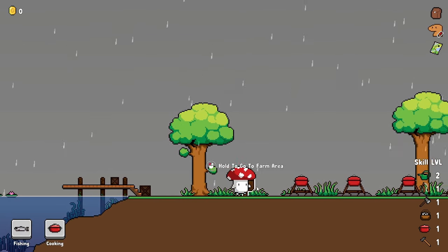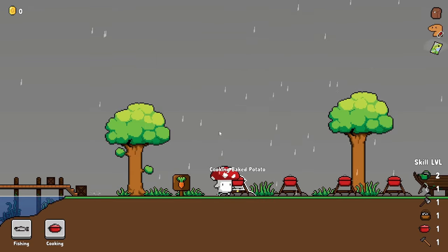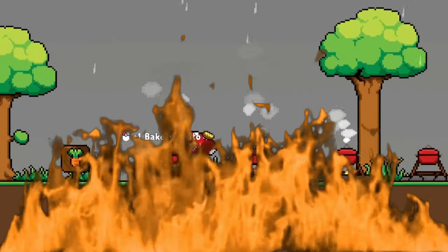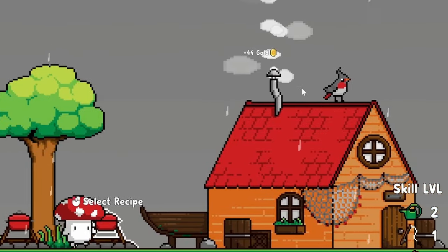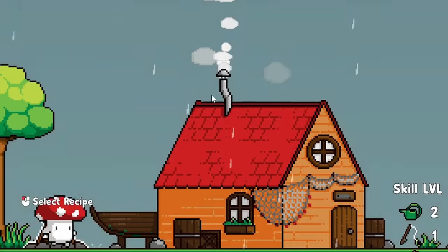So maybe we'll just go to the fishing area and cook up the potatoes to make some baked potatoes. We just have to be careful not to let them burn. But now the baked potatoes sell for twice as much, so now we have 12 monies. And there's some birds here that give us extra monies.